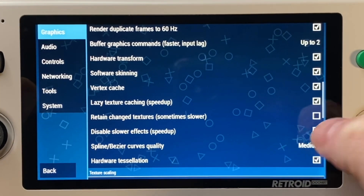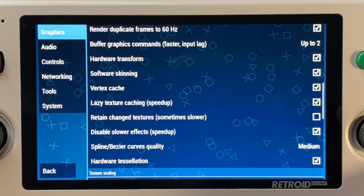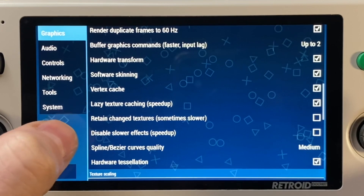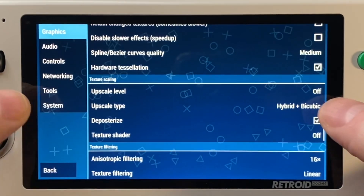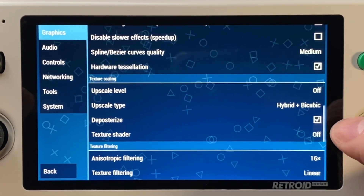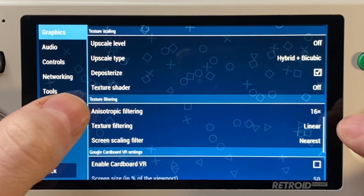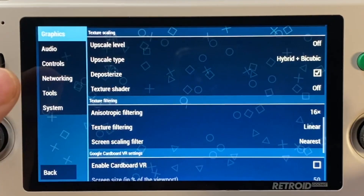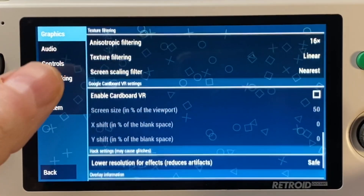Then choose native for your display resolution because there's really no need to output a resolution higher than the screen itself. You can take a look at these other settings. I usually start with off, but you might get a slight performance gain by turning it on in some games. I just do not like the way that texture scaling looks, so I usually don't turn it on at all. For texture filtering, I keep it at 16x and texture filtering linear, screen filtering nearest — although I will show you the difference that makes with a couple of example games.